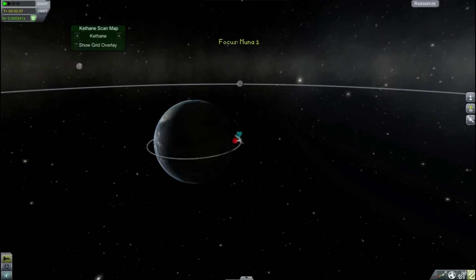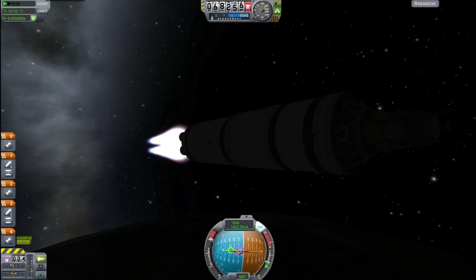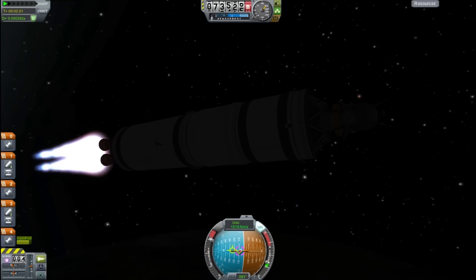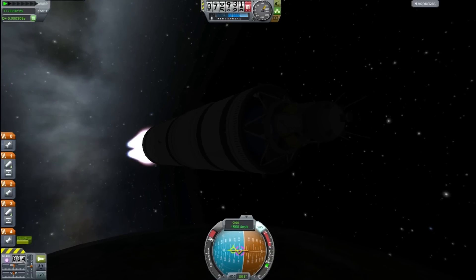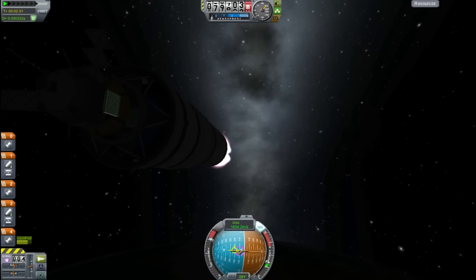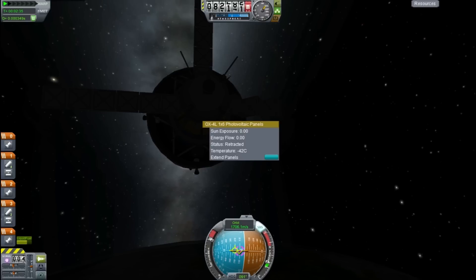Really should have planned this better - it's a bit annoying doing this on the dark side, especially seeing as there's a long way to go until dawn. I'm going to put some B9 rocketry lights on it next time - the omni lights are quite nice - just in case I have to launch during the night, so I'm not waiting a month of Kerbal time for it to come around into the sun. Deploying the solar panels - the batteries on the upper stage should take us into daylight without any problems.